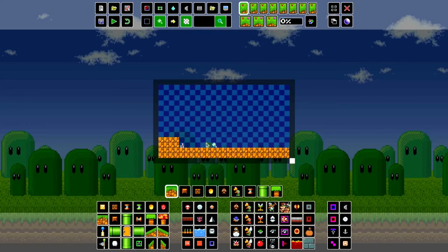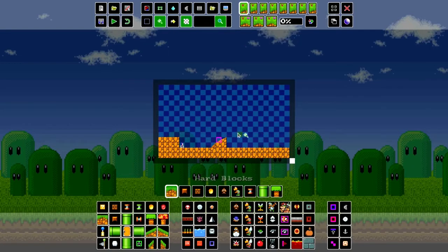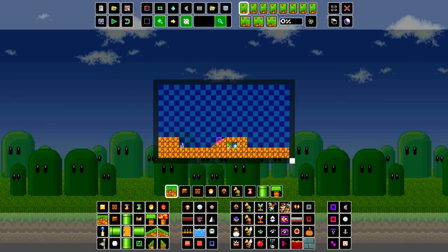Ground — you know, it's ground. Slopes are a bit buggy, but they're slopes. You can have steep or not steep, and they can provide some interesting terrain.